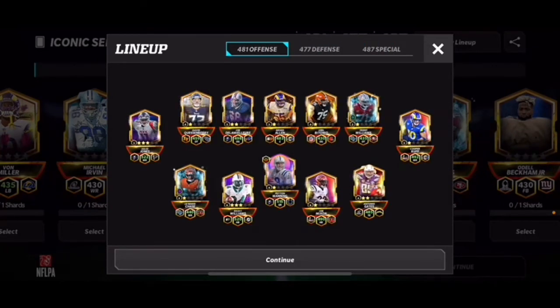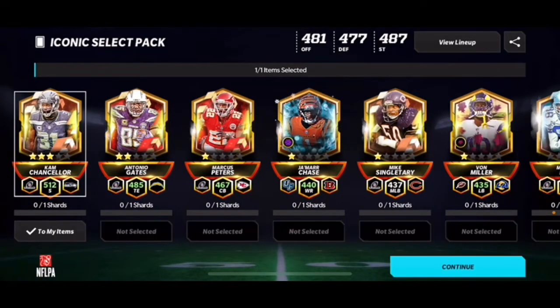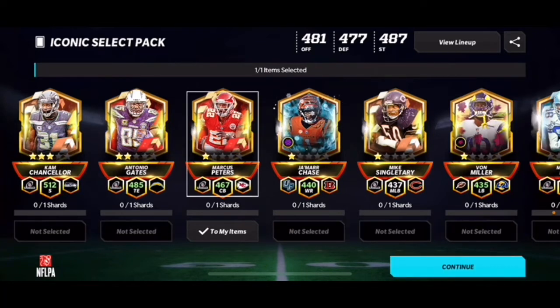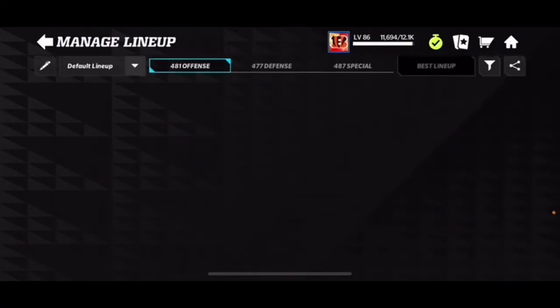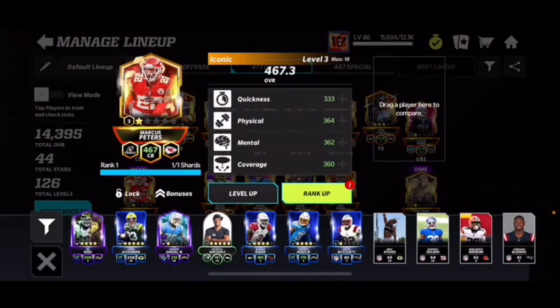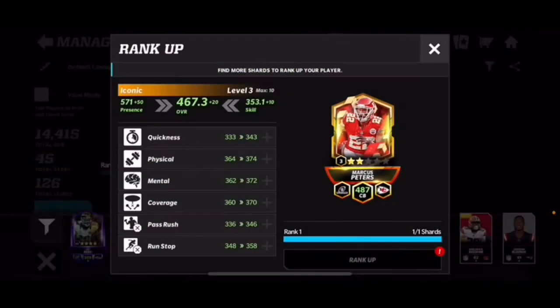It's a really tough decision. I want Cam Chancellor to get him to rank four, I want Antonio Gates to get him to rank three, but I think I'm gonna go with a corner — Marcus Peters — to get him to rank two, just because I feel like our defense needs a little bit of help. Let's go over to the defense.